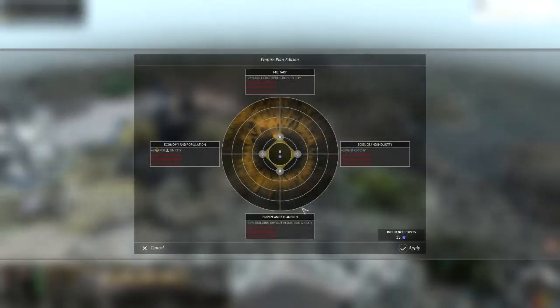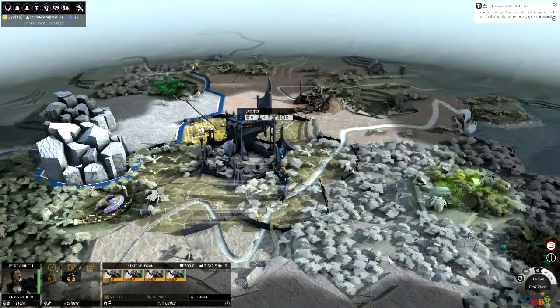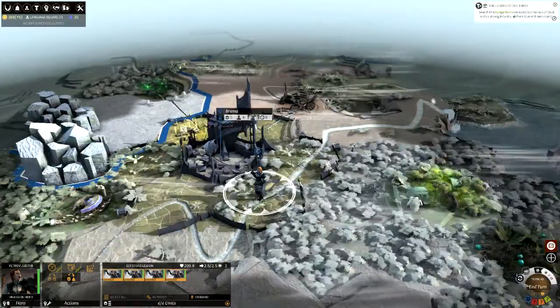I guess we could increase something, but it doesn't really help. I guess we could maybe use some of our influence to go over into science — building buyout reduction. Let's just go with this. What else are we going to use the influence points on, really? Alright, end turn again.